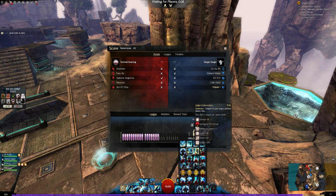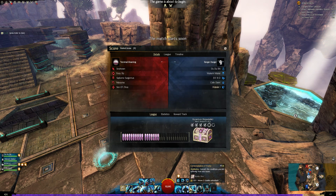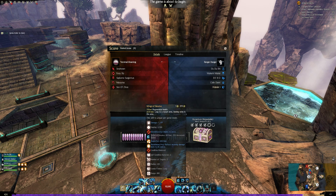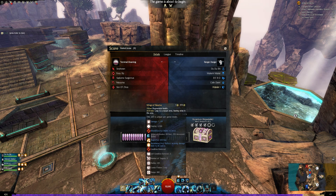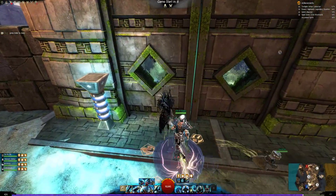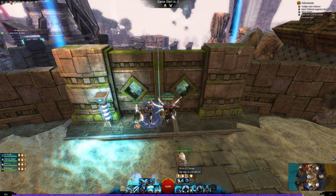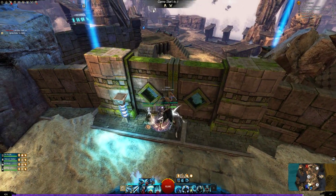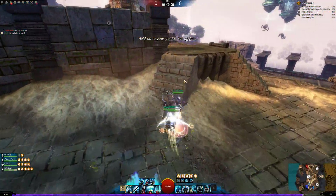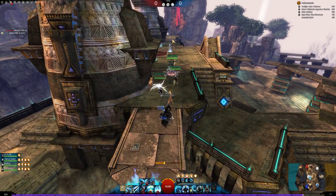I'm testing out here against this comp — necro, necro, and an Elementalist Weaver. I need some more condi cleanse, and because I'm not having the condi cleanse with Wings of Resolve — only two condis removed — I need a little bit extra. Then Litany of Wrath is my healing skill choice, because my build is focused around doing damage, rather than using Purification.